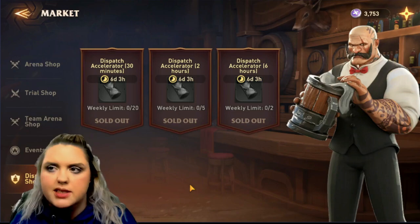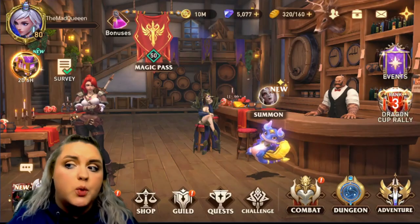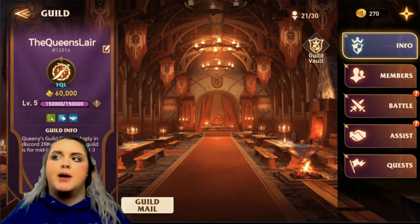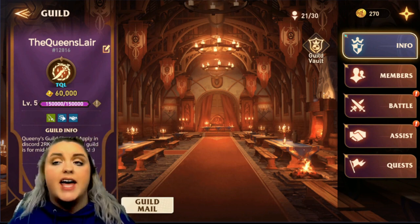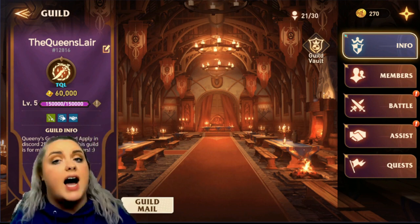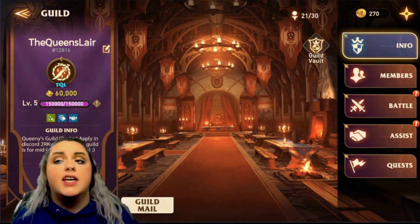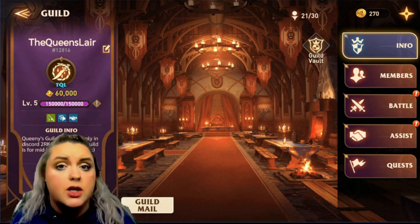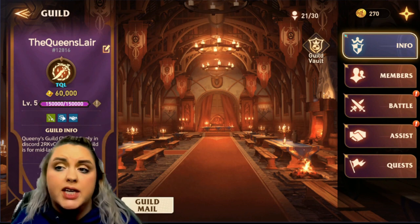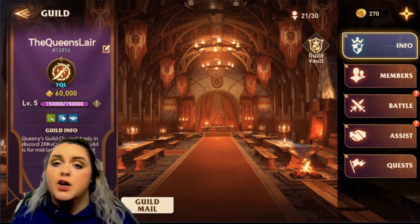I also want to advertise my guild a little bit. I recently had to kick a bunch of people out. I have two guilds: the Queen's Lair, which is for higher level players, and the Queen's Watch, which is for anybody that wants to join. I'm looking to fill a bunch of slots, so if you're looking for a guild, we'd definitely love to have you.